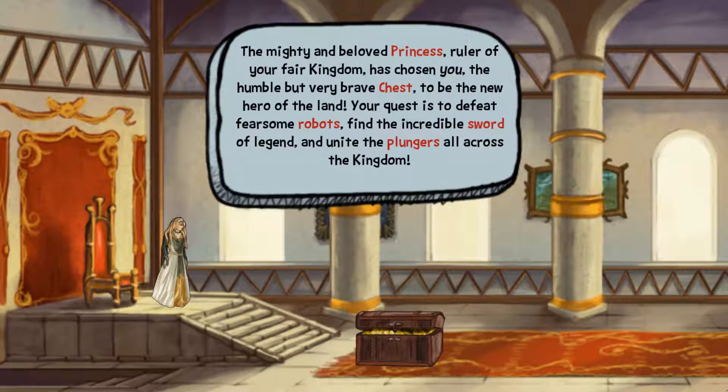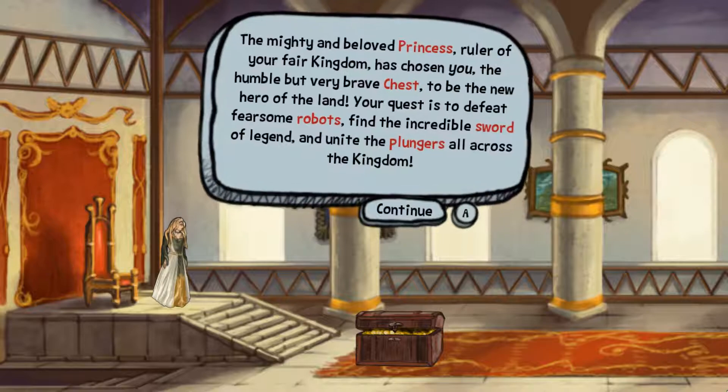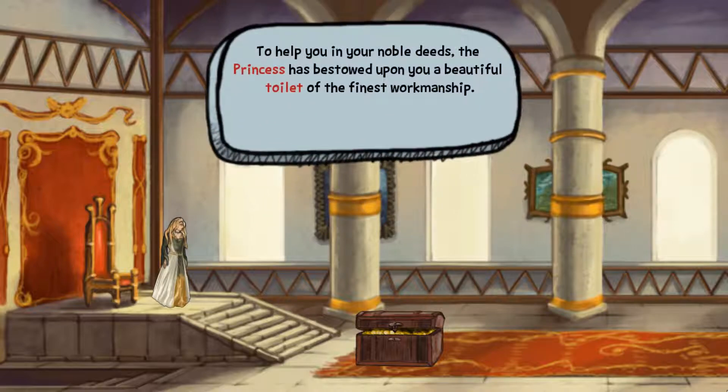The mighty and beloved princess, ruler of your fair kingdom, has chosen you — the humble but very brave chest — to be the new hero of the land. Your quest is to defeat fearsome robots, find the incredible sword of legend, and unite the lungers all across the kingdom. The princess has bestowed upon you a beautiful toilet of the finest workmanship.